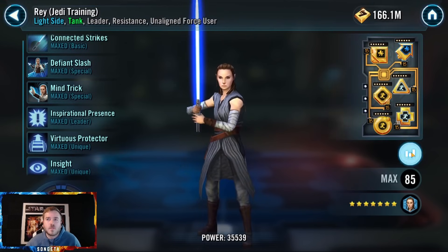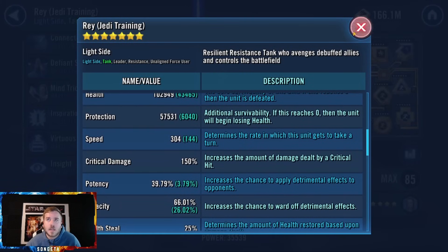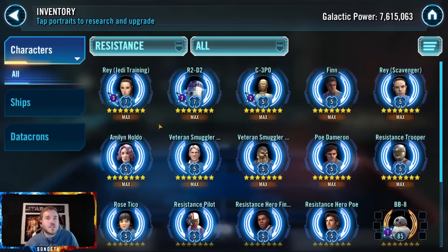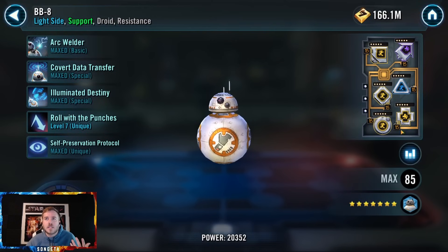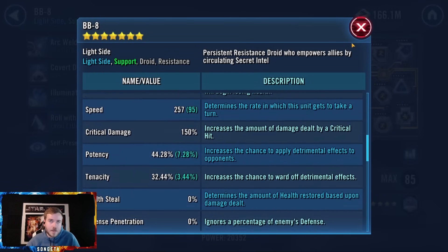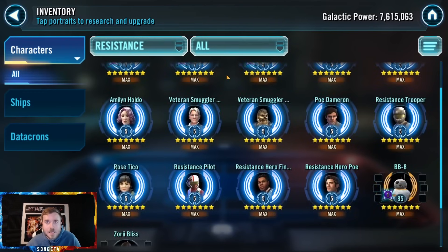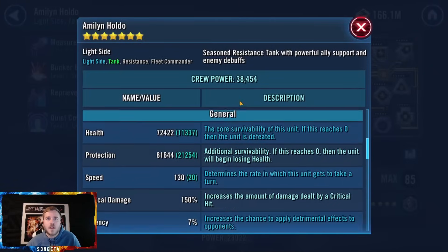Triple zeta on JTR — she is more than built up enough. Health is fine, good speed. If you ever need to save mods you could even slow her down a little bit to afford mods for Finn and Poe, since they are the priorities. BB-8 is another one — you don't need to make him super fast. I was going to say I don't like applying this omega, but if you're not running with all droids it's not going to hurt you.